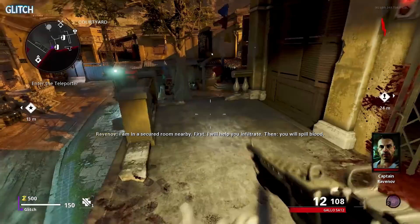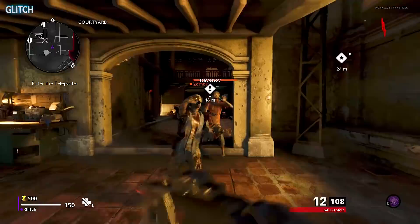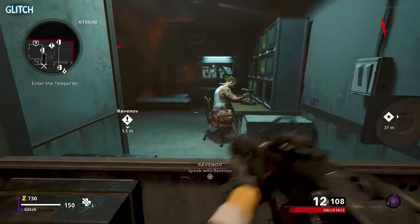This is how to solo complete the main easter egg on the Cold War Zombies map Firebase Z. You will need the Ray-K-84 for one of these steps, so I would recommend either trying to get it from a legendary trial or by doing the free Ray-K easter egg. I would also recommend running with the Ring of Fire as your field upgrade.